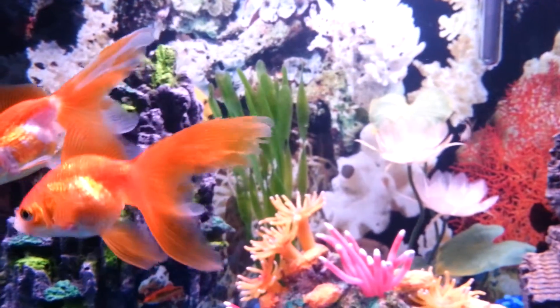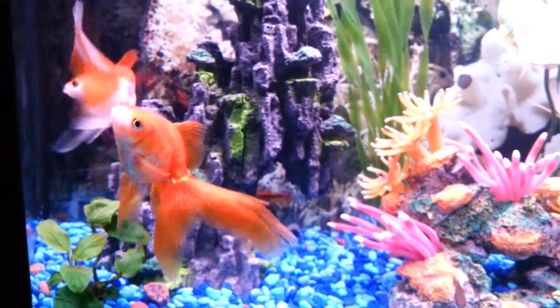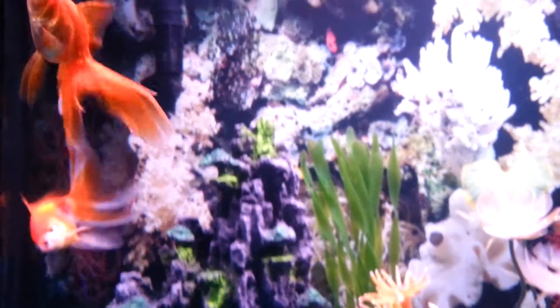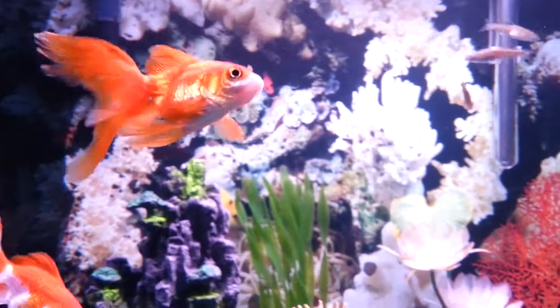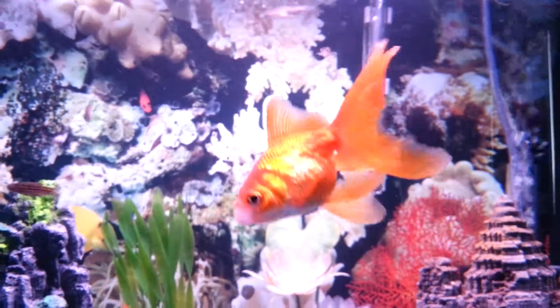So the last scape was pretty much a good mix of that. It was perfect for Ghost since he had a lot of space to move and to get away from Arpy, the one that was fin-nipping him, and also had a lot of shelter for the Corridoras. But now I wanted something new. So the new fish, the barbs.